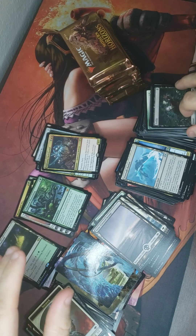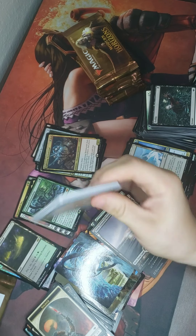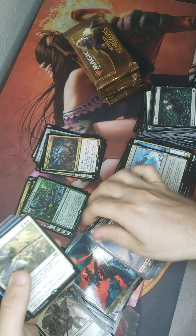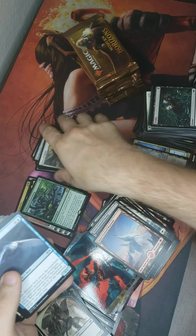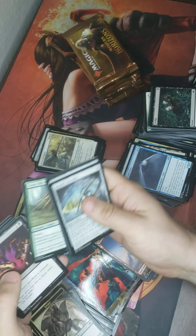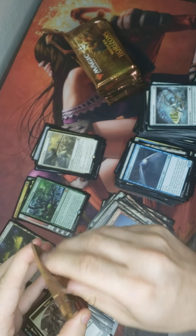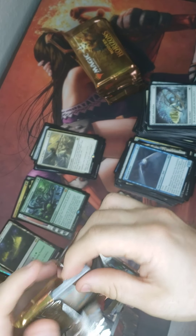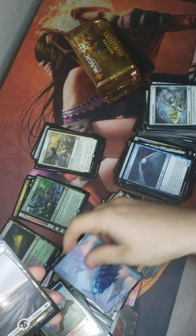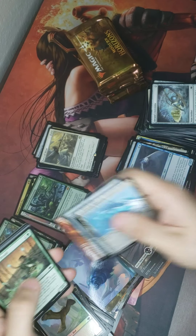Alright, on my last set. No Force of Negation yet, but I'm still hopeful. Force of Virtue — not the Force I'm looking for, but still a Force. Caterpillar — Ouphé! I did want Ouphé. Speak it into existence.